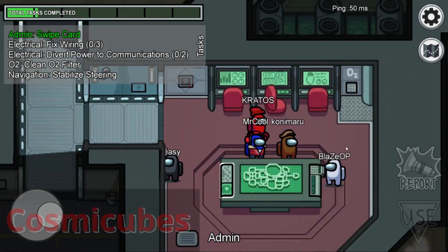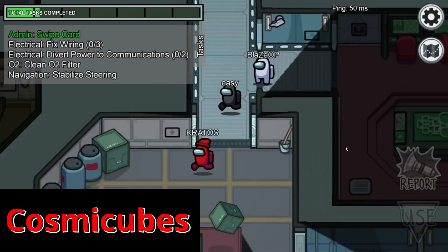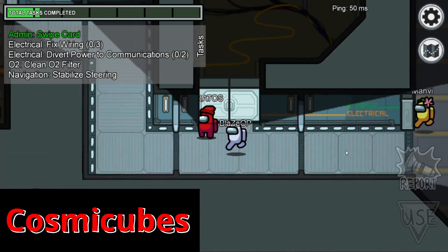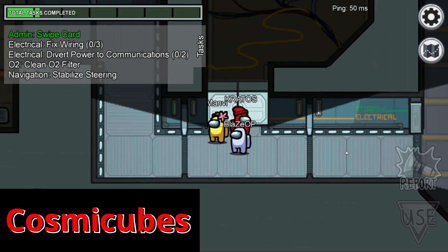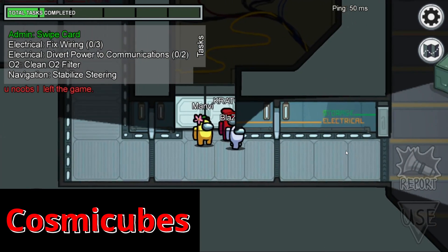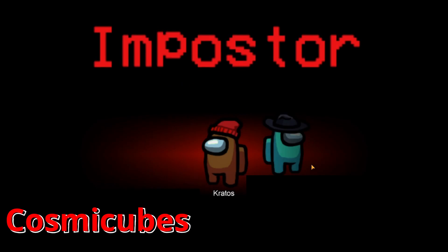The next thing is cosmic cubes, which is a new way to get exclusive cosmetics. This includes new customization options both free and paid, such as special name plates, visor cosmetics, additional pets, and more skins. More themed items are unlockable through the cosmic cube system as well.